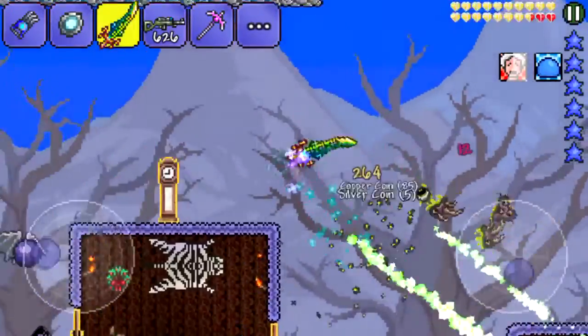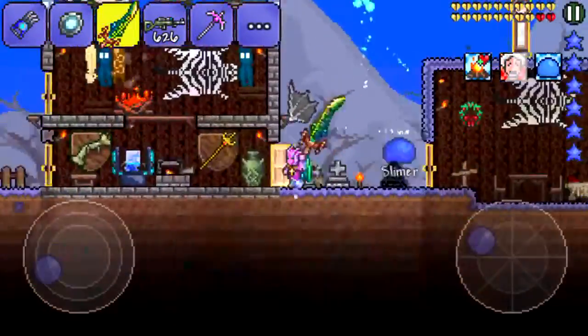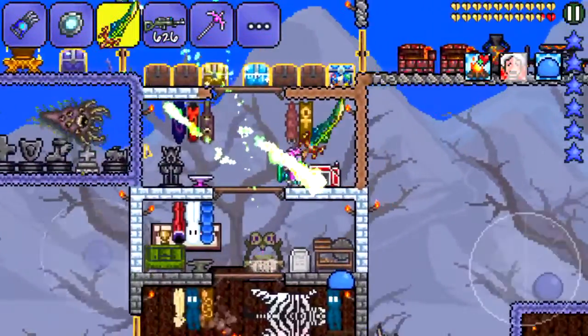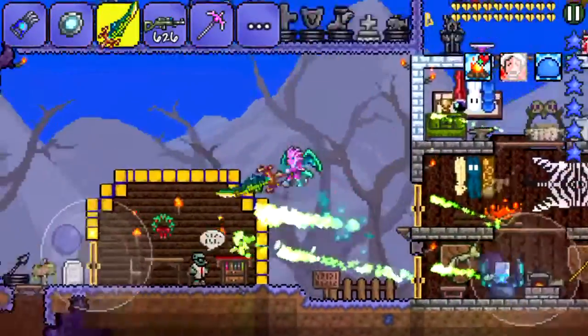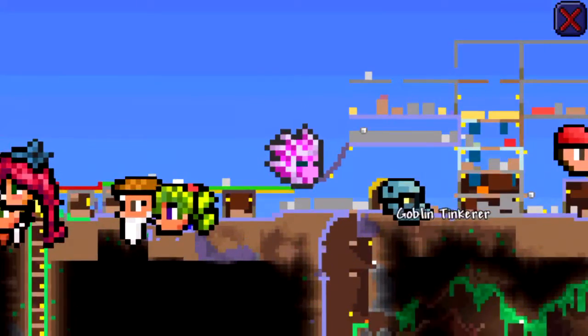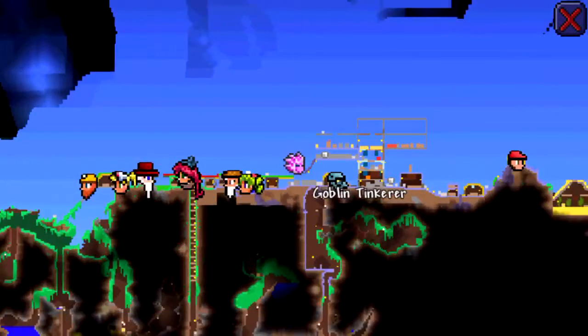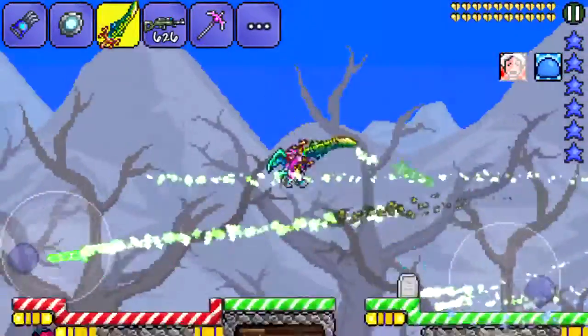So I'm going to use my outfit now. I got way better as you guys can see right here. I've beaten the Wall of Flesh but I still need to get this done. I have the magic guy, like the wizard, but he died so we have to get him back. That's how we're going to do it.